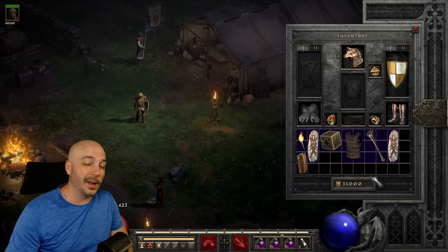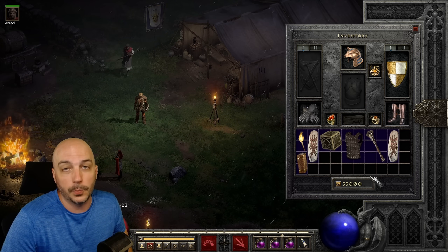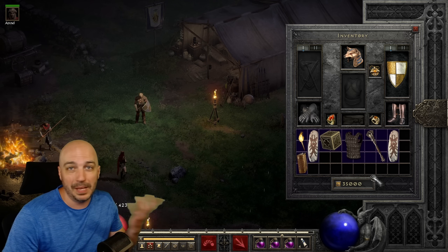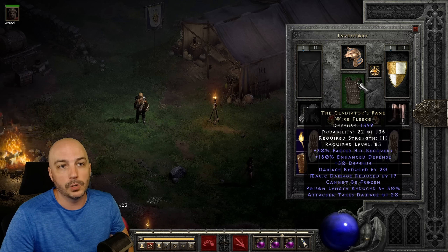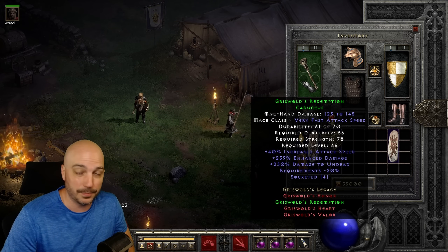Throwing gear on your character super quick is also super easy, and you can do it from anywhere. From your inventory, holding Shift and left clicking puts it on your character instantly. You could throw stuff onto any slot that fast.